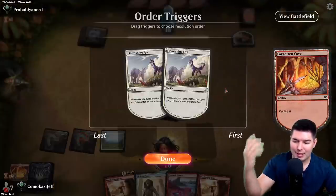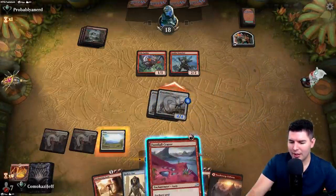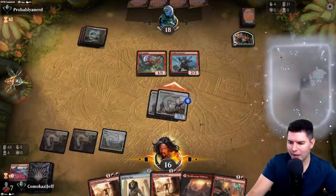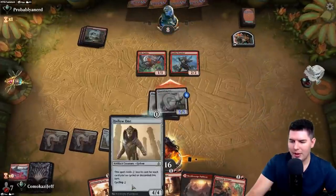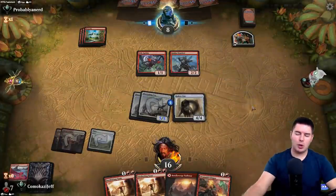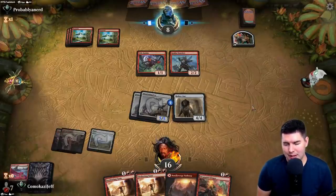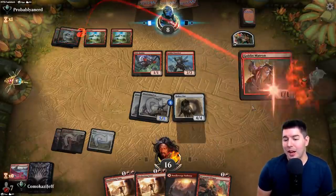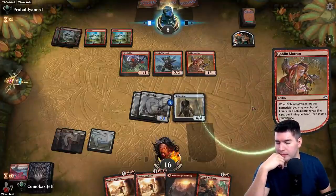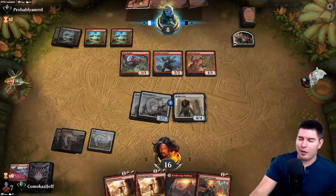They might have Muxus on the next turn, which is terrifying, but Hollow One at least is a blocker we can play. Let's get in for as much damage as we can. It would have been nice to find something to cycle besides Footfall Crater — down to eight. Hollow One comes down. Pass the turn. Sweltering Suns is a one-sided board wipe, so if we're not dead to Muxus, Sweltering Suns should just win.